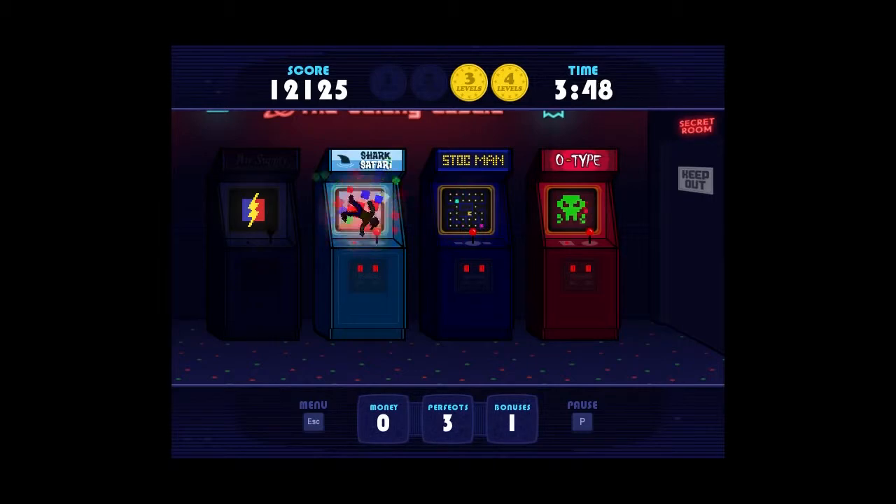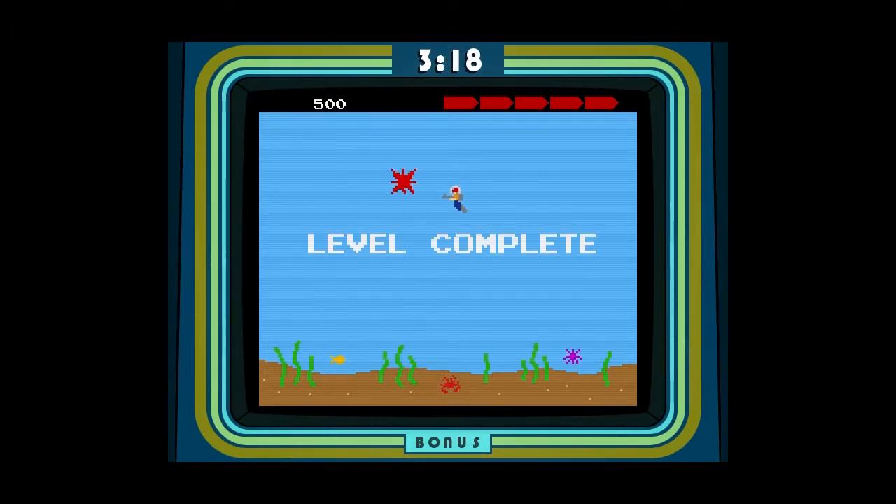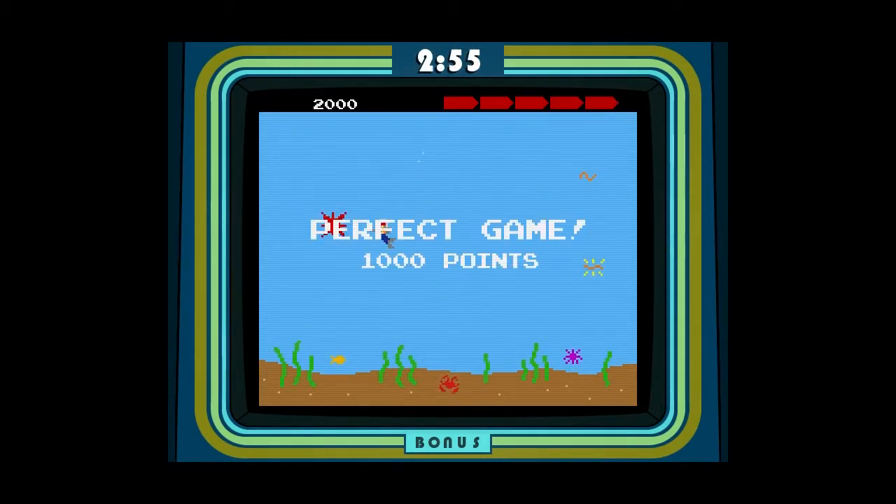Shark Safari — that sounds safe. This is like Jaws! Remember Jaws on the original NES? These sharks are pretty easy to dodge. I've got all these harpoons or spears. Is it a spear gun or a harpoon gun? I think a harpoon is mounted to a boat. There are electric eels in here — or shiny S's. There's a goldfish cracker on the bottom and a mermaid! I don't think I'm supposed to shoot the mermaid — that'd be mean. One more shark and we'll have reached our bounty. Perfect game!